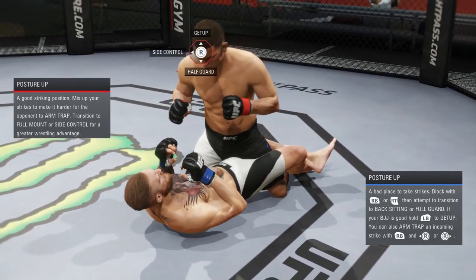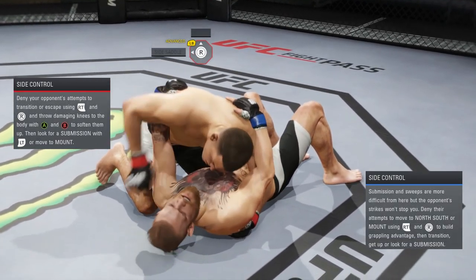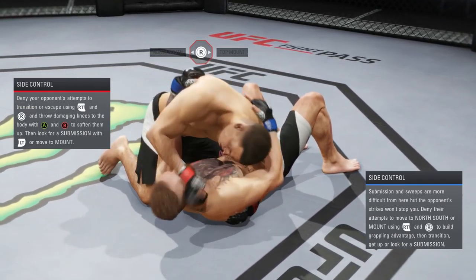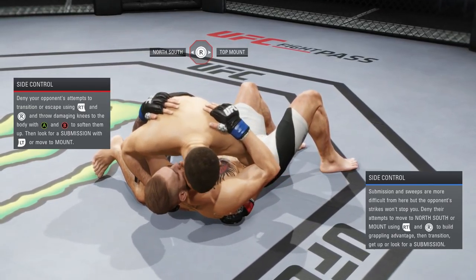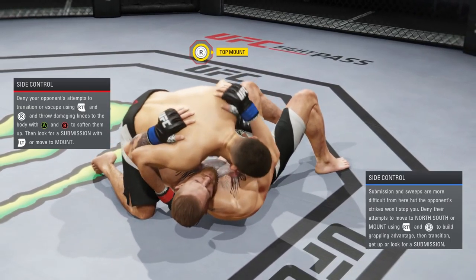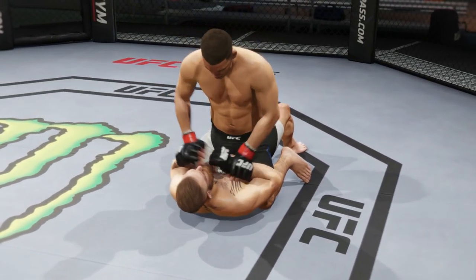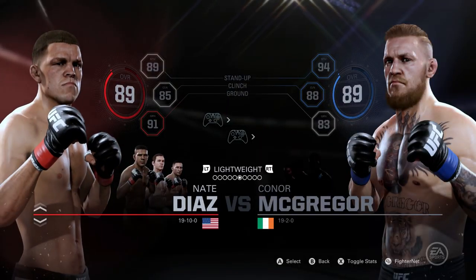Let's check out some half guard posturing up — you can do the same exact strikes from this position as you did in top mount with either hand, or you can go to side control and mix things up as well. You could drop some elbows, you could drop some hooks, and you could literally batter your opponent. You can even do some cross face hits. For those people that are not privy to the ground, you can really end the fight very fast if you take it there.